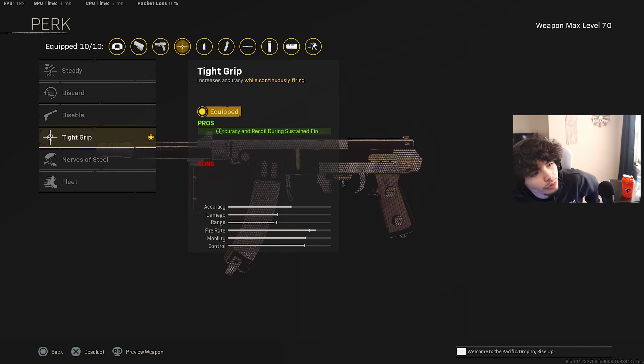Perk one is going to be Tight Grip, which increases the accuracy of the gun while you are firing — this is mad OP, this is what makes it special. Perk two we're going to rock with Quick. We're going to slap on the Fabric Grip. The magazine is going to be the 8mm Nambu 75 round mags. For ammunition, just throw on Hollow Point or Incendiary depending on which you like. The last attachment is the underbarrel, which is going to be the Carver Foregrip.